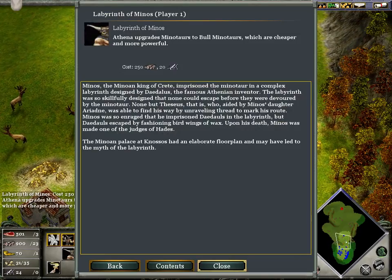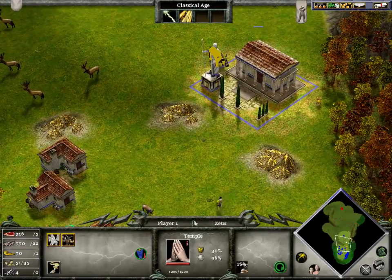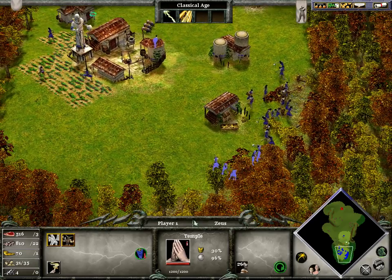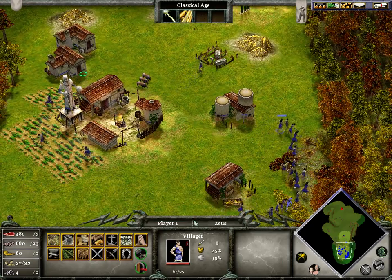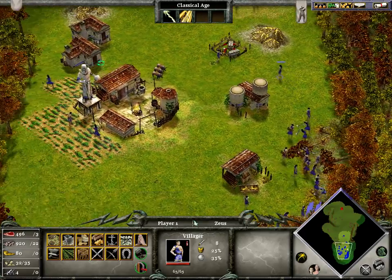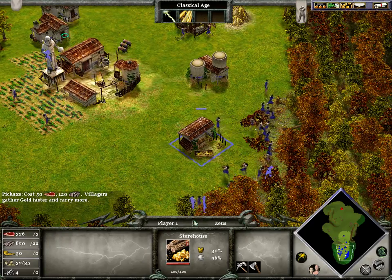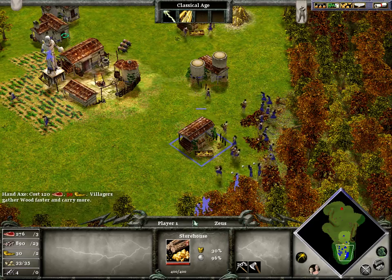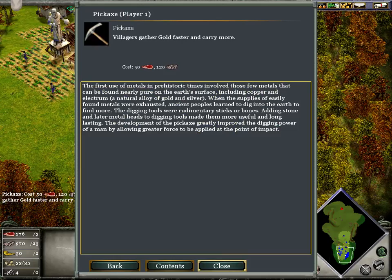It's good to get your Cyclops or Minotaurs upgraded, and then upgrade Minotaurs to Bull Minotaurs, which are cheaper and more powerful. That would be a very good upgrade. If you're gonna try to go with mythical units, then you should get someone to worship. You're gonna want to upgrade both the pickaxe — for gold — and the axe for wood, to gather and carry more of each resource faster.